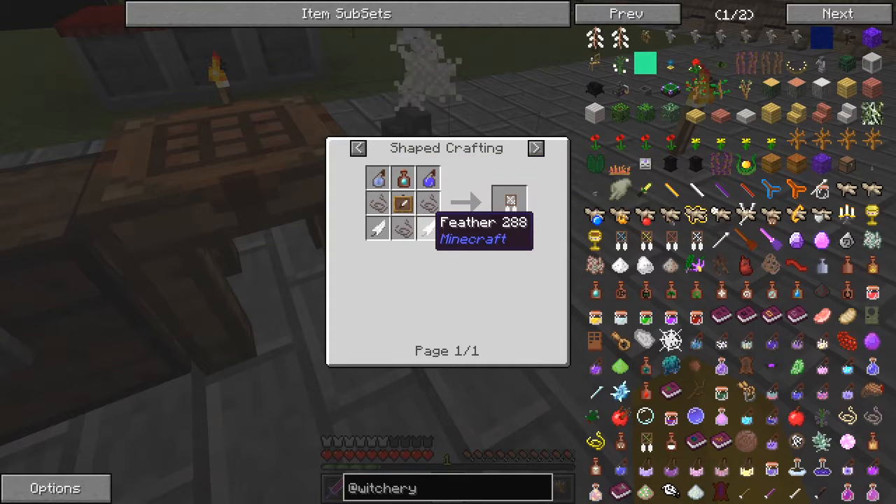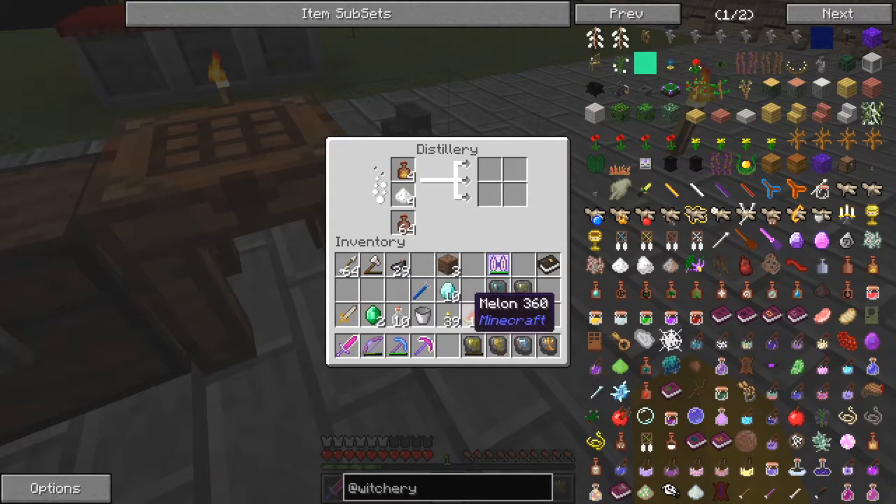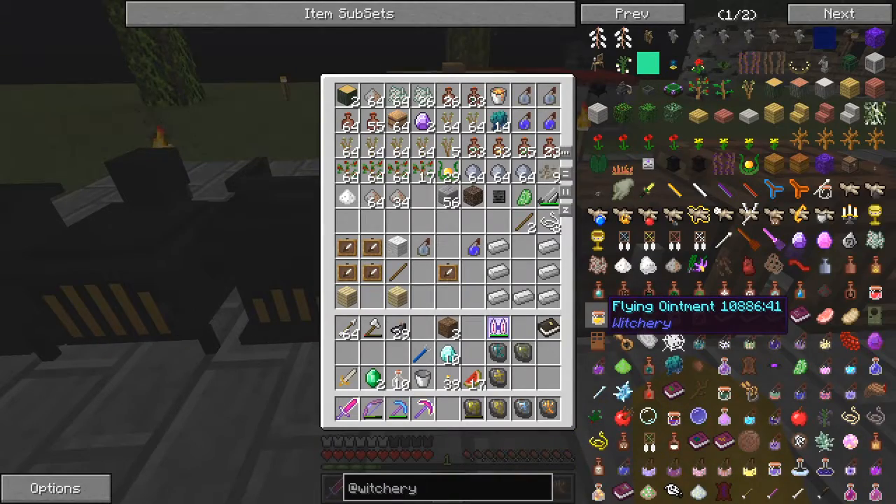We've done these already — item frames, two feathers. Actually, I'm not sure I've got enough feathers. What have we got in here? None.